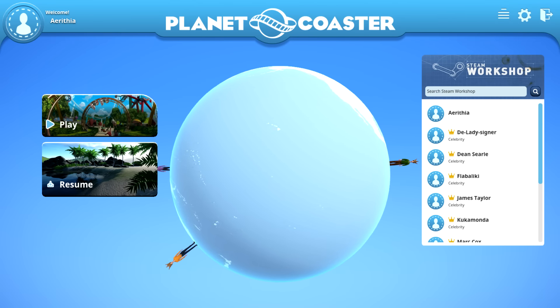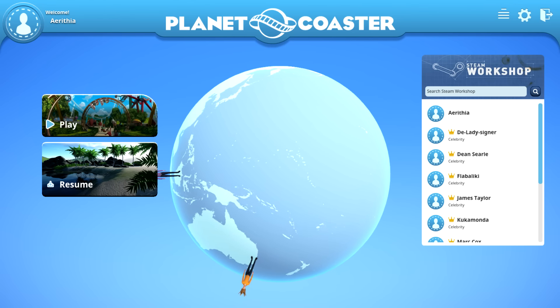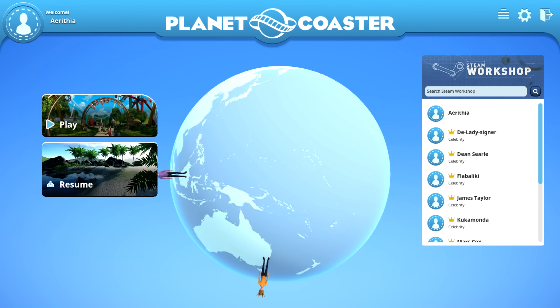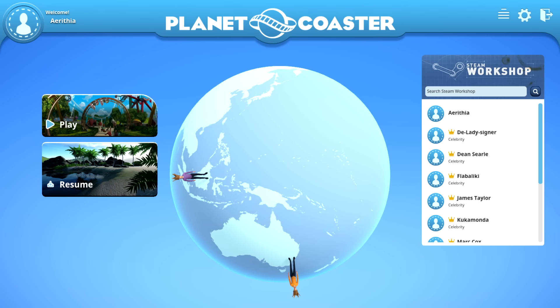Hello everyone, welcome to another episode of Planet Coaster. Today I want to do something a little bit different — I want to show you guys what is in Alpha 3. I'll show you all the new objects and rides. It's a lot, but it's a great way to see what you could actually do with this. I got some inspiration by seeing everything placed down, and maybe you guys will too.